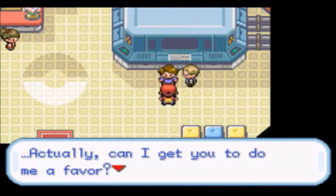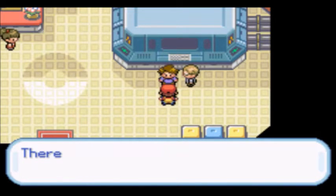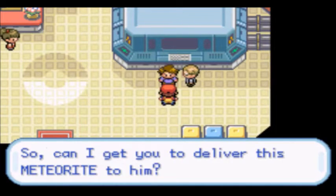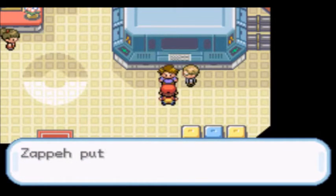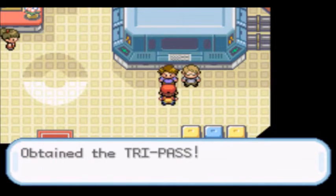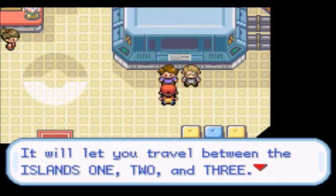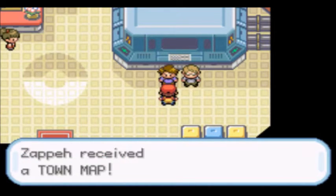Zeppy, can I get you to wait for me just a bit? Actually, can I get you to do me a favor? Next to this one is called Two Island — there's a guy that runs the game corner who has a thing for rare rocks and gems. Can I get you to deliver this meteorite to him? And we get the meteorite. Zeppy, if you're going to Two Island, please take this — we get the Tri-Pass, a pass for a ferry service serving islands one, two, and three. And we get a town map.